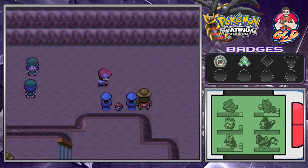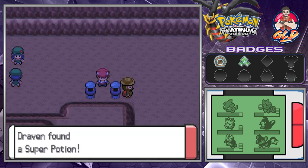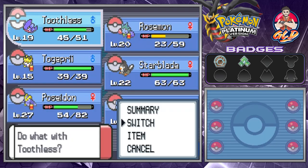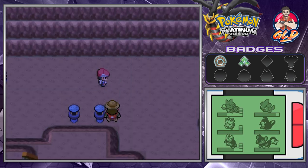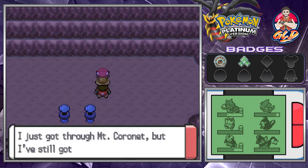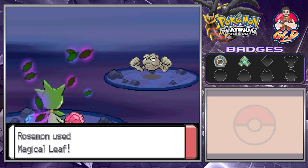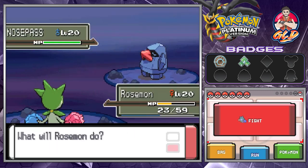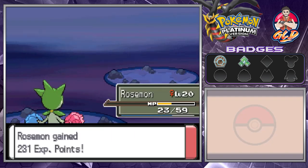Let's grab this Potion and continue on our adventure with Roserade, just keep on defeating everybody we see. Magical Leaf — and Togepi grows to level 16! The Nosepass looks pretty mean, and just like that we win again.